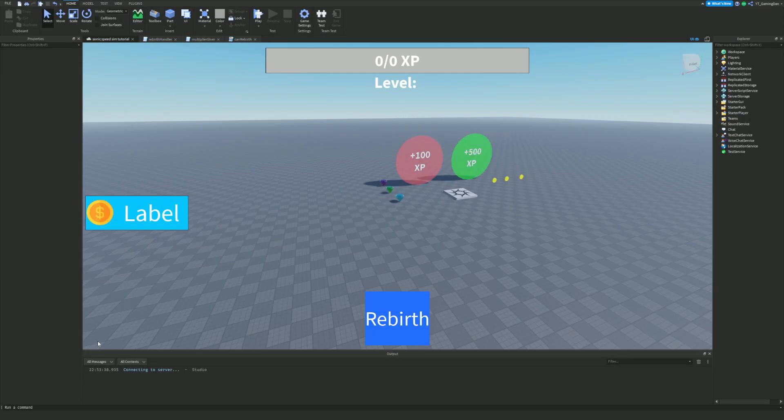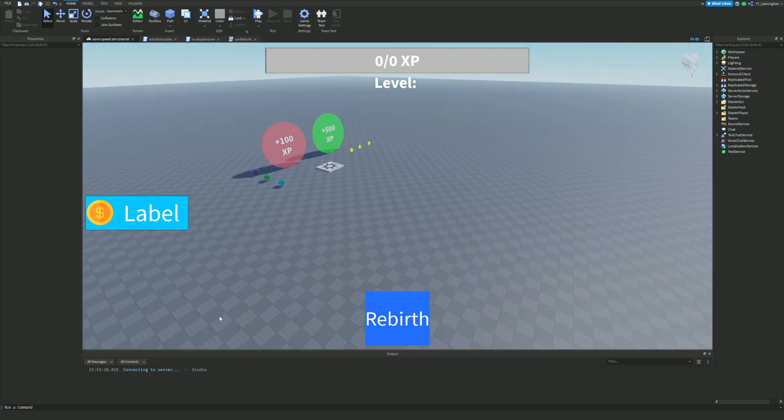Hello and welcome back to another video. Today we are back inside 'How to Make a Sonic Speed Simulator Type Game' - this is part number seven. In this video we'll be creating worlds which players can unlock and teleport to, just like the real game and any other speed simulator type game. This series is not necessarily replicating Sonic Speed Simulator specifically - it's how to make a speed simulator type game in general.